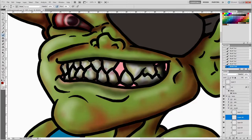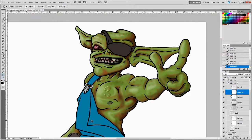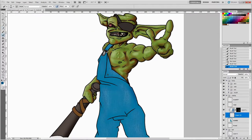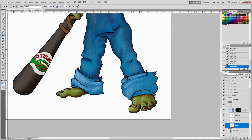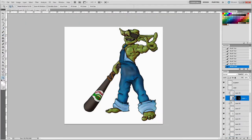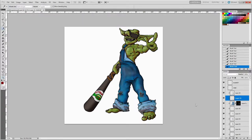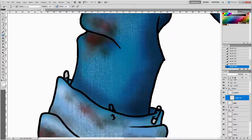Here I am doing the teeth, putting in some shadow there — obviously have to give them the gross, bloody teeth to make the goblins as scary as possible. I wanted these overalls to look like a person's clothes that would be way too big on the goblin, so they have to wear them all folded up, with the pant legs rolled up. I wanted to give it that denim color, and I think that looks pretty cool.